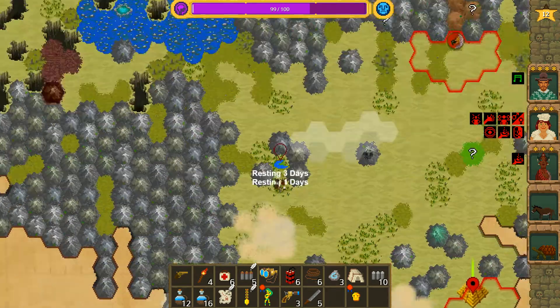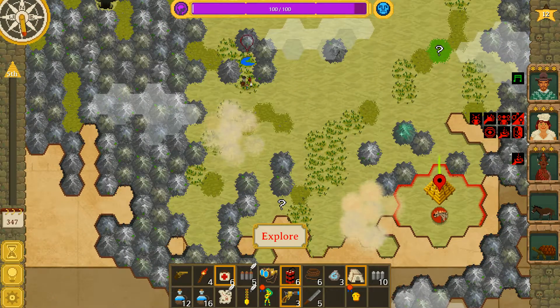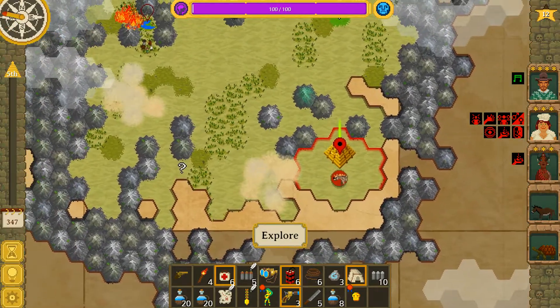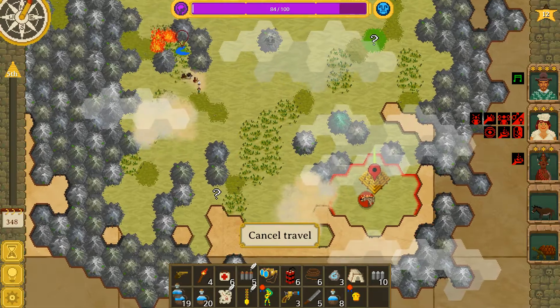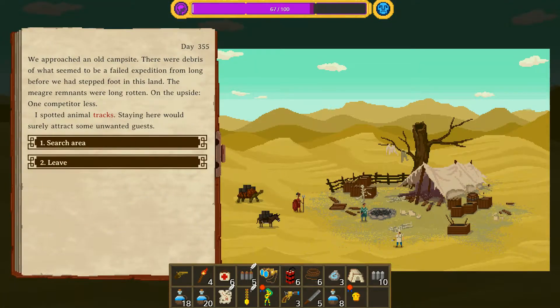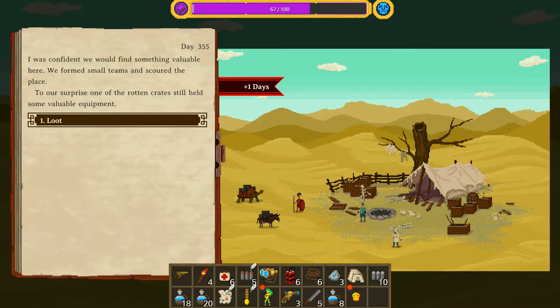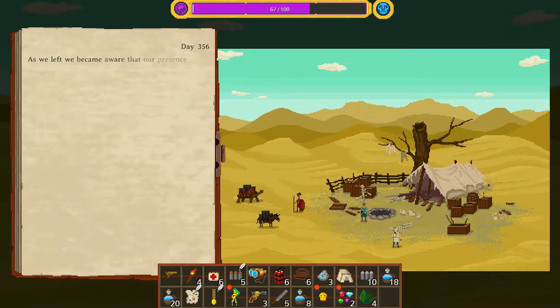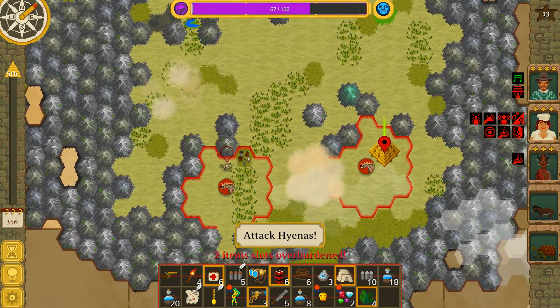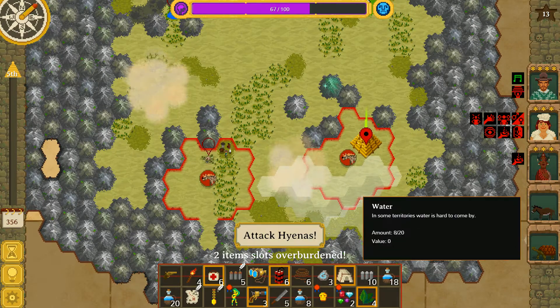I can't get that cave if it's off the map. Let's refill some water. There's a fire - we're just a load of firebugs and litterbugs around here. An abandoned camp - we approached an old campsite with debris of a failed expedition from long before. The meager remnants were long rotten. One competitor less. I spotted animal tracks - staying here would surely attract unwanted guests. We formed small teams and scoured the place - to our surprise one of the rotten crates still held some valuable equipment. We'll take it all. What do we got? Hyenas - two slots overburdened and hyenas.